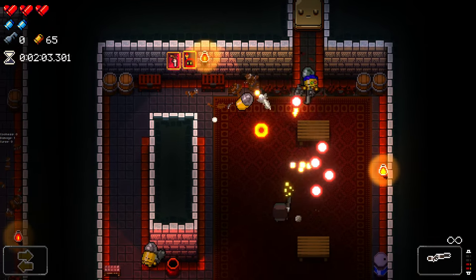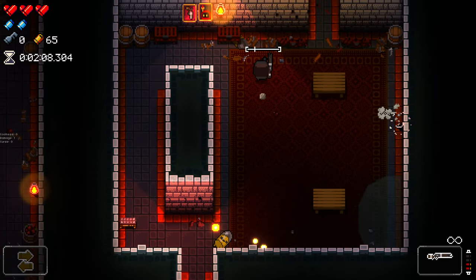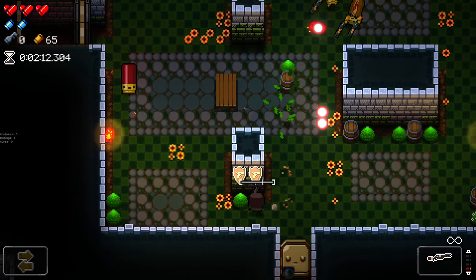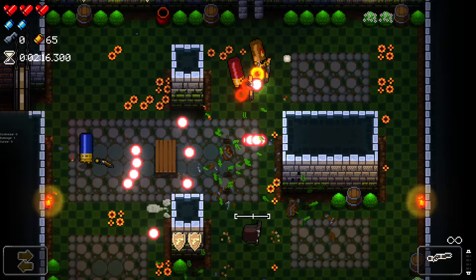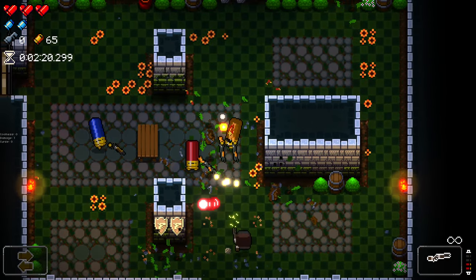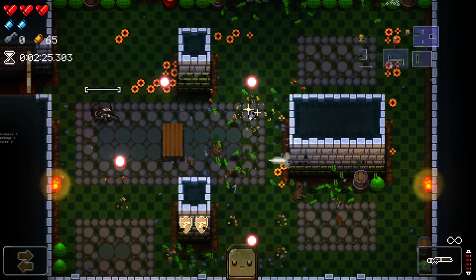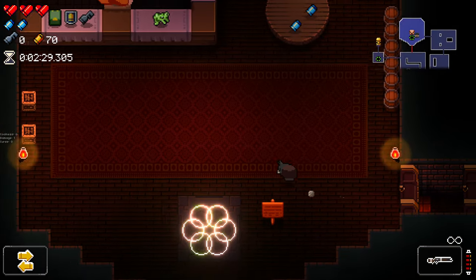I'm playing as the Swindler for two reasons: one, the Swindler is just very good and I like him, and there's that fix that just came out. Also, the Swindler has a much easier time getting to the alt floors because the key doors cost 20 each rather than 40, which is half price for a normal key, making it way easier to get down there - as long as you don't get hit, because you need your money.